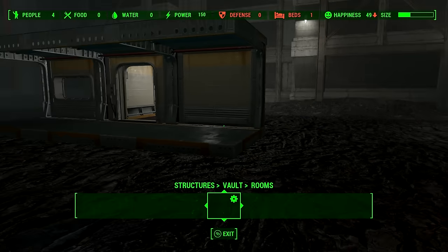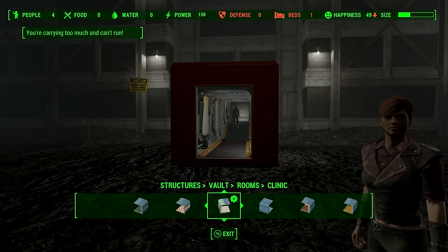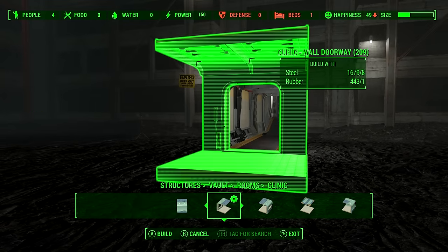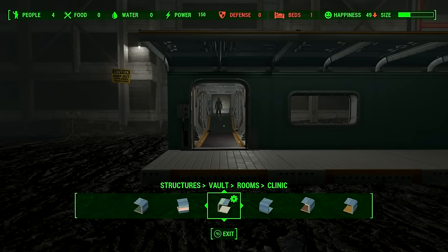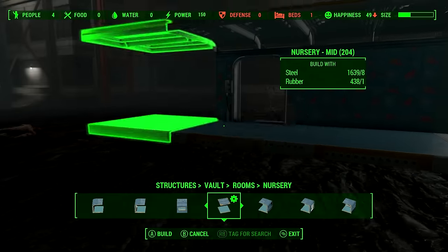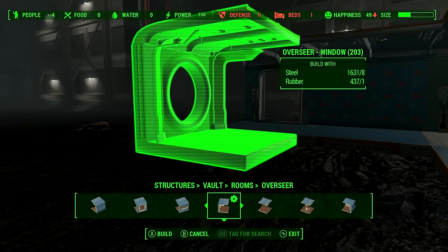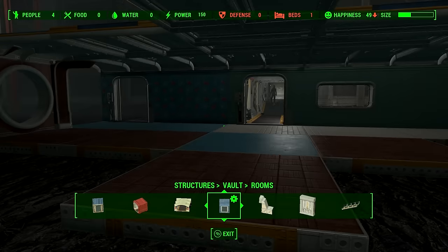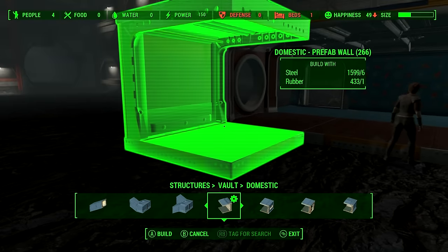If you want to connect Vault Rooms together, it works differently. Go to Vault Rooms and get something like a clinic with a door. Get the clinic door module and connect it to another door module, then extend the clinic to make it bigger. What you'll find is that these different room modules actually connect to one another — a nursery area connects to a clinic, floor modules connect together, and you can even add an overseer window section in a checkered pattern. All of the room modules connect together, but Vault Domestic won't connect directly to room modules.